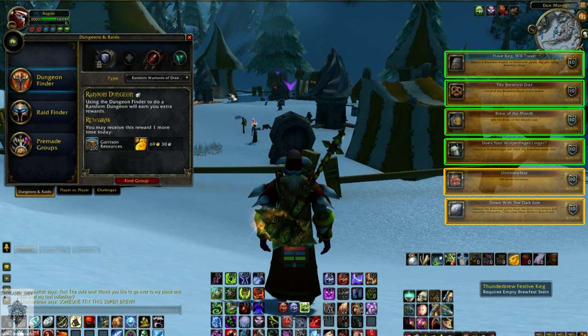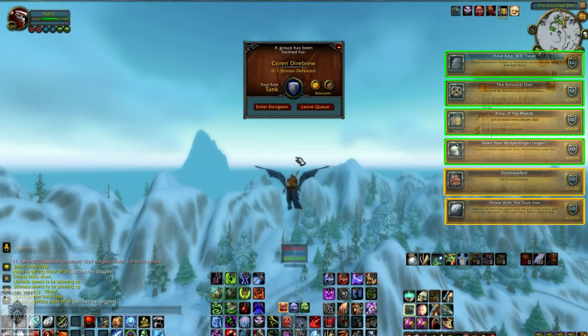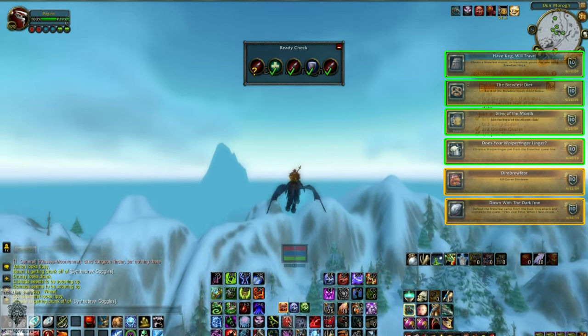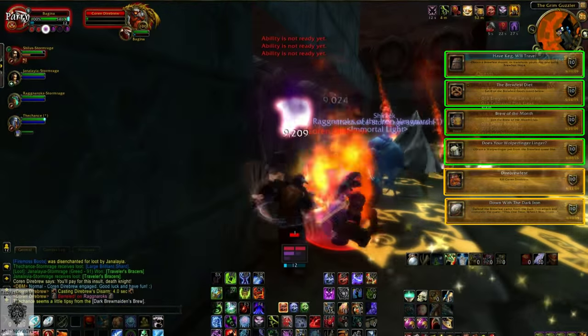Next we have the Dire Brewfest achievement. For the 2015 edition of Brewfest, you have to be level 100 to be able to do this one. Check your group finder and look for Corrin Dire Brew under the dungeon finder. It's a really short single boss fight in Blackrock Depths that takes around 1 minute. Insult Mr. Dire Brew to aggro him, then take him out for the Dire Brewfest achievement.